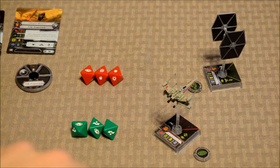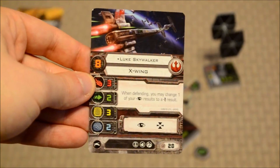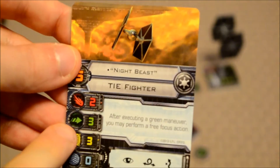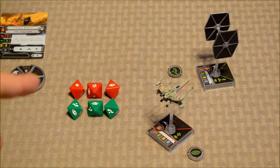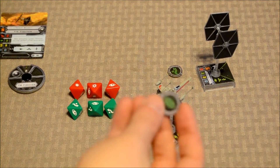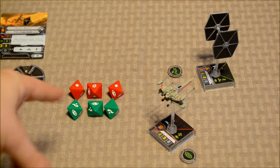Luke Skywalker attacks Night Beast. Luke's attack value is 3, plus an extra die because Night Beast is within range 1, so he rolls four red dice. Night Beast rolls three green defense dice. In this example, the attacker rolls one regular hit, one critical hit, and one focus icon. Luke has a focus token next to his ship, allowing him to turn any focus icons into regular hits. That gives two regular hits and one critical hit.